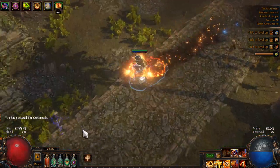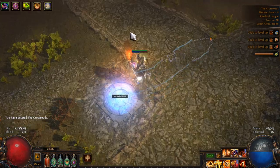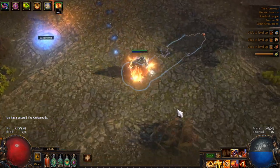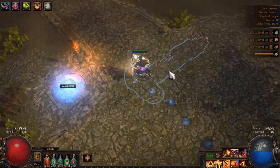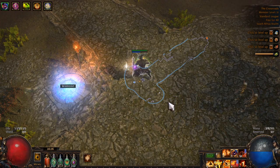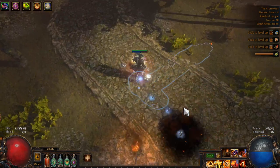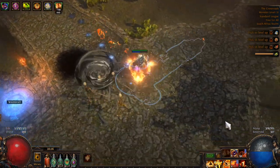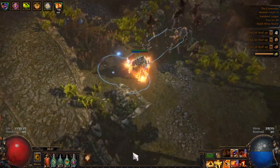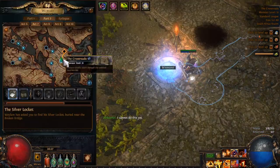In the Crossroads, grab the waypoint right in the middle. If you go up, it takes you to the Chamber of Sins. If you go down, it'll take you to the Fell Shrine Ruins where you get Malagaro's map. I always get this waypoint, then get Malagaro's map, and then head up to the Chamber of Sins. Let's check out the Chamber of Sins.